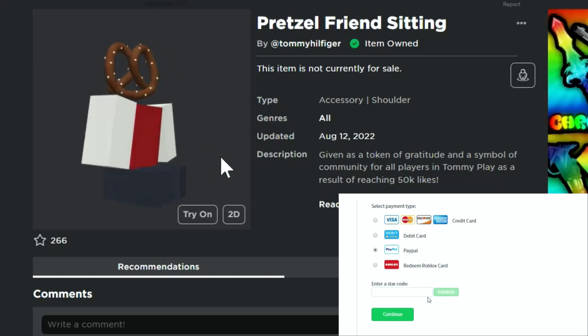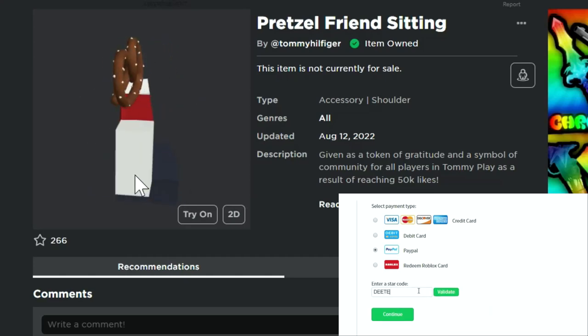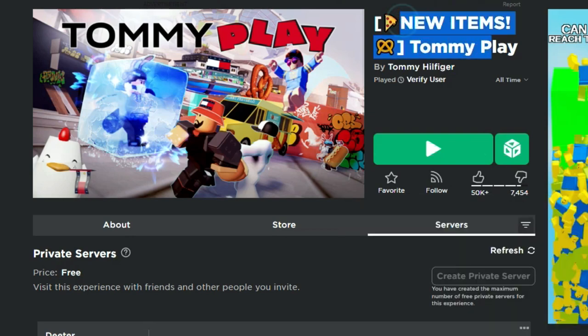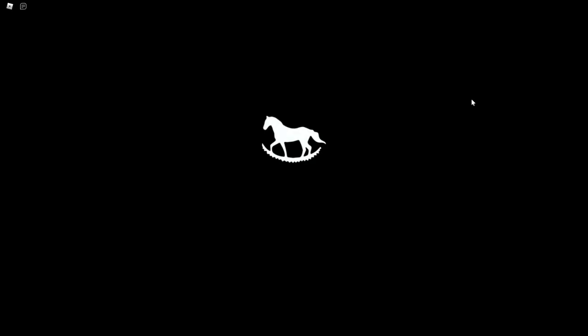What is up guys, welcome back to DieterPlays! Here's another free item today — the Pretzel Friend, a little shoulder pal. The game is Tommy Play, where we've gotten a lot of free items already in the past. But it's past 50,000 likes, so here's how you get it.